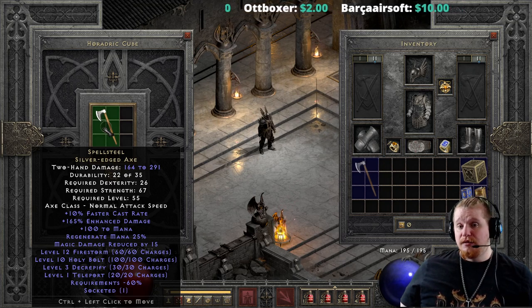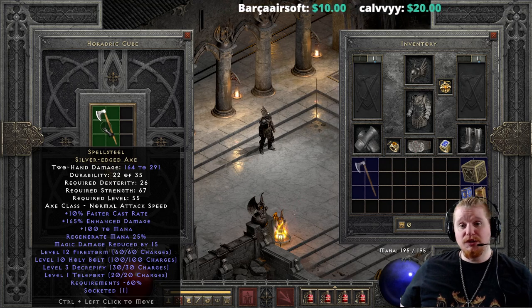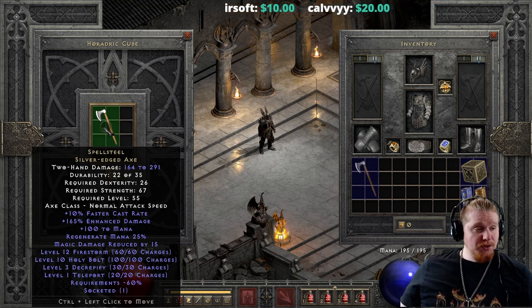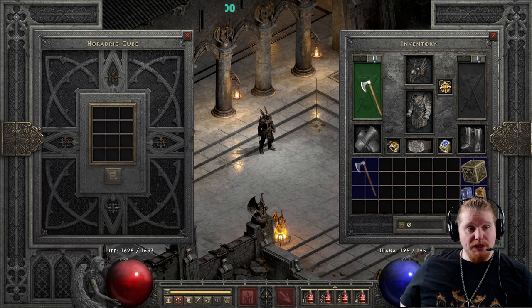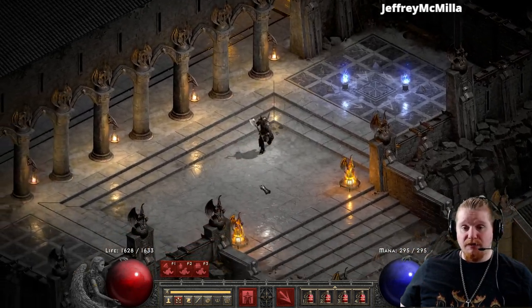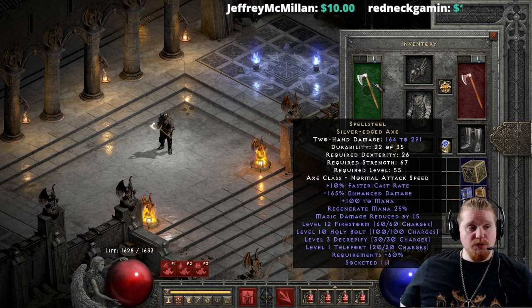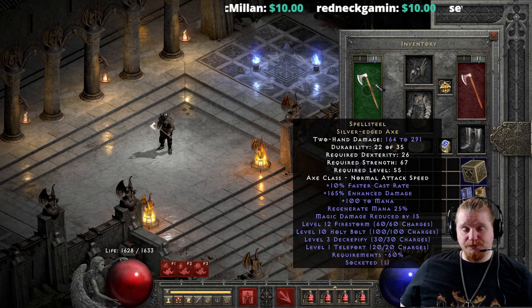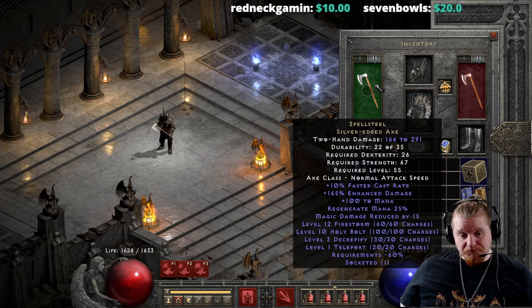At level 39 for the original version, you could certainly use it throughout most of the game. Level 39 is actually before you leave normal difficulty, and level 55 literally is nightmare difficulty, so you could be using this weapon in both of its forms well before you get to Hell difficulty. Having a teleport all by itself is probably the greatest thing here. You could go to level 24 and shop yourself a teleport staff, but this is kind of a little bit better since it has the Decrepify charges on there as well — a teleport slash Decrepify stick.